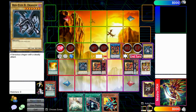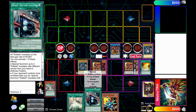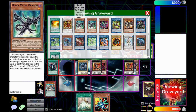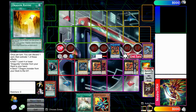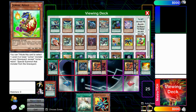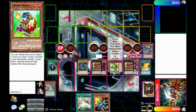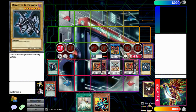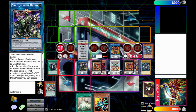Send Dragon's Ravine to the graveyard to activate Boot Sector Launch. Actually, we don't even need to activate it — we can just banish Miscellaneous Source and summon out Jaragao from the deck. Special summon Jaragao. It's all about making Boreload Savage Dragon — send both monsters to the grave, special summon Boreload Savage, and Savage gets to equip Saryuja to it.